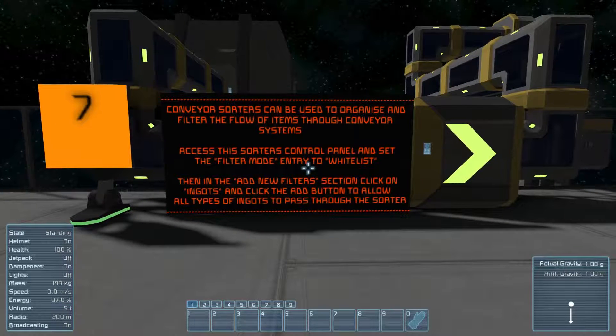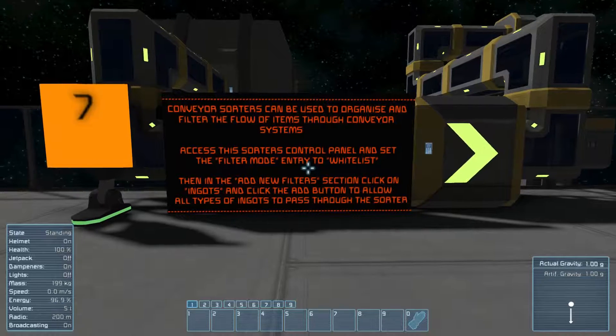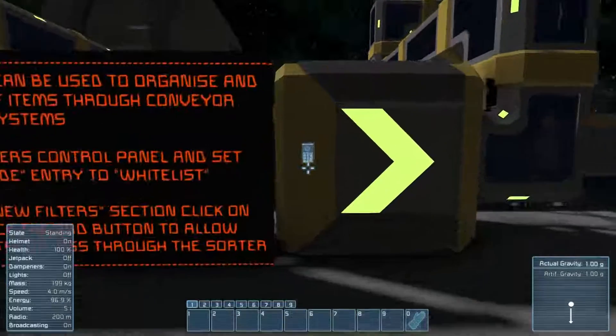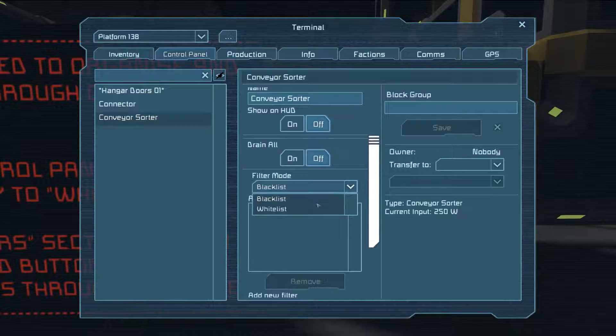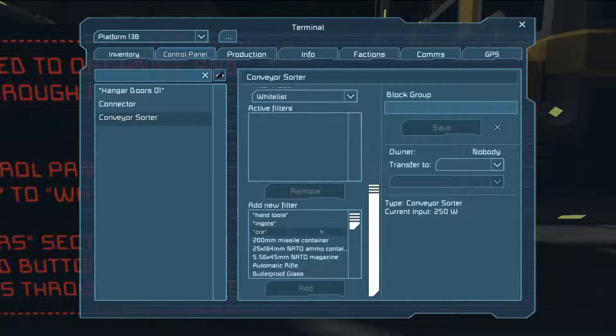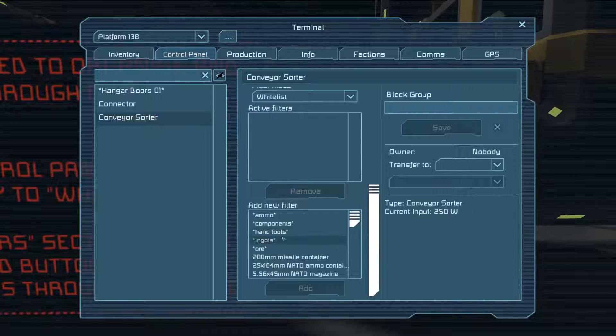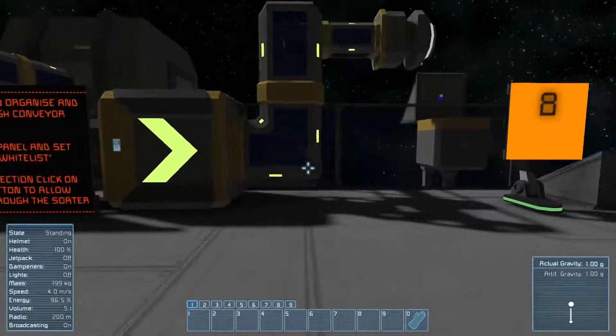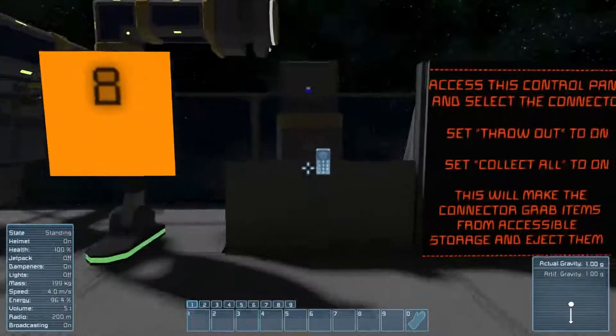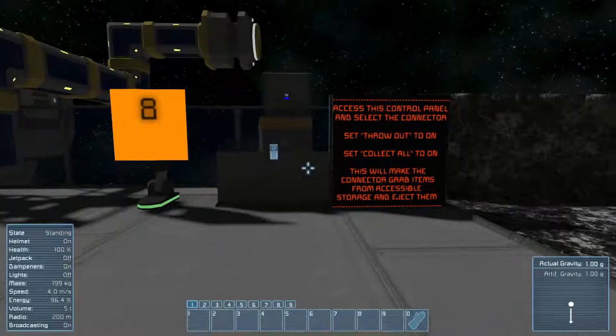Add a new filter section, click on ingots and click the add button to allow all types of ingots to pass through the sorter. So here's the sorter, and we're going to do whitelist. I've never done this before. So you can do full categories or individual. There you go — that'll be ingots. Oh, we have more to do.